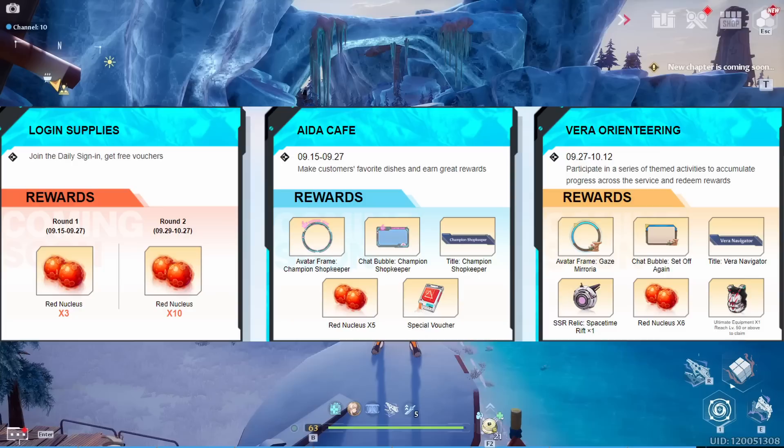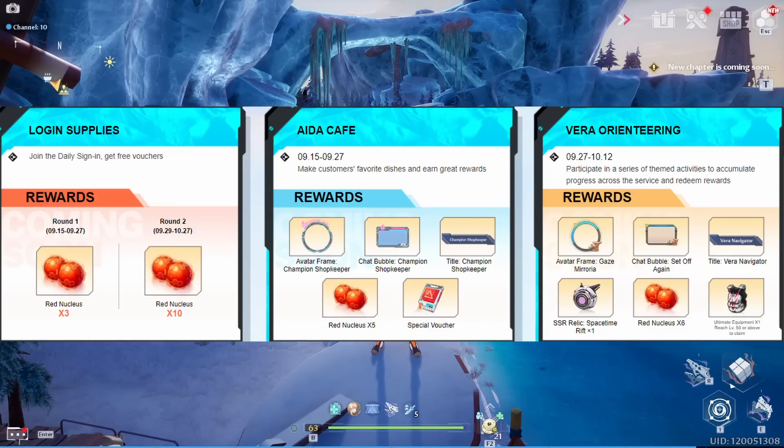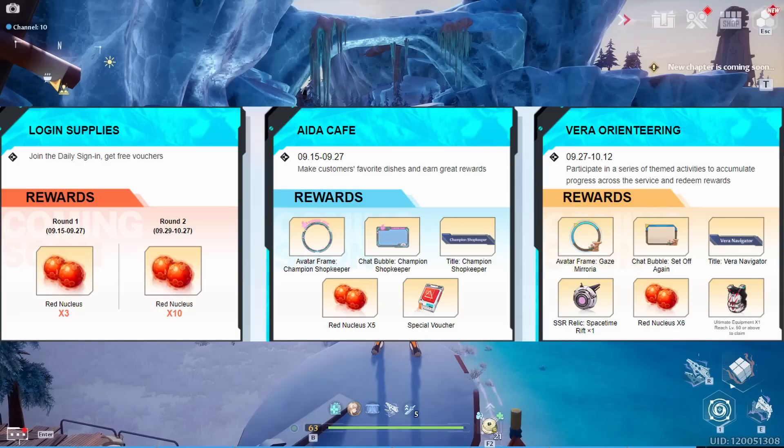Coming on September 27th, there's something called Vera orienteering. Are we getting Vera sooner than expected? In order to race in Vera, we kind of need to be in Vera, right? Go ahead and comment what you think this event means. Rewards include a chat bubble, avatar frame, title, and the space-time rift relic — or 30 shards if you already have one — plus five or six more red nucleus and some ultimate equipment. This is a great boost, and I really want to know what this Vera orienteering means.